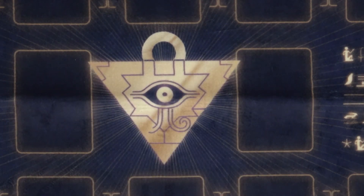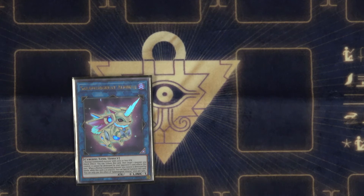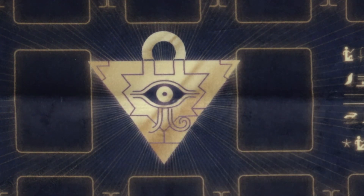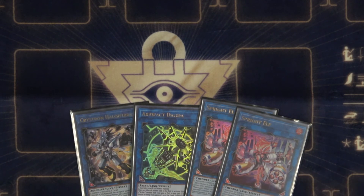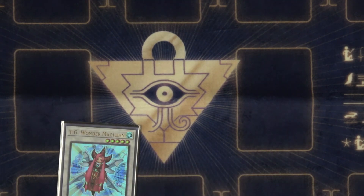Let's jump into the extra deck. We played 1 El Mirage — comes up sometimes, and you need it when it does; really helps get out of some weird hands. For Link 2s we've got 1 Halk, 1 Dagda, and 2 Elf. When I first built the deck I was only playing 1 Elf, but having 2 is really super necessary — really great monster. The 1 TG for the Halk Scythe play.